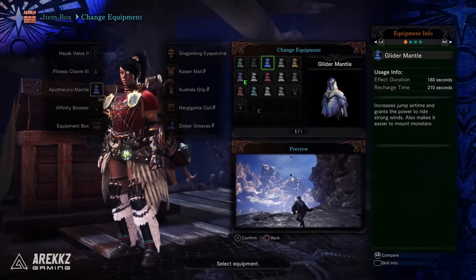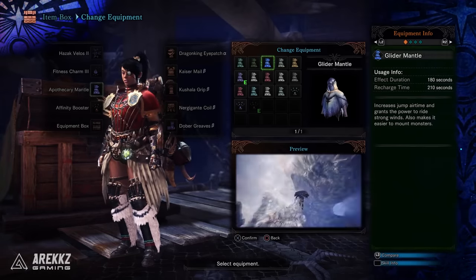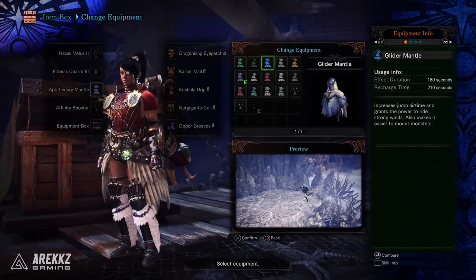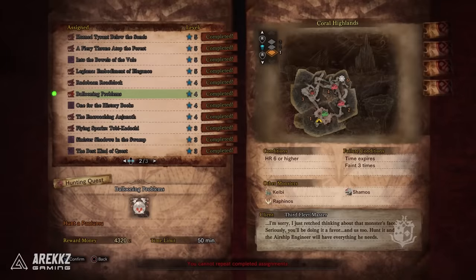The Glider Mantle is the second one you'll obtain. This is the mantle that lets you increase your jump airtime, ride strong winds upwards, and also makes it easier to mount monsters. You'll obtain this again by playing through the story, directly after completing the very first assignment in the Coral Highlands before you go and fight Paolumu.